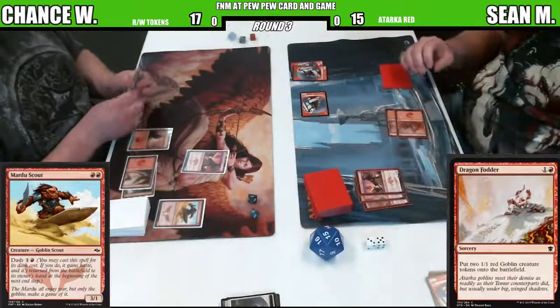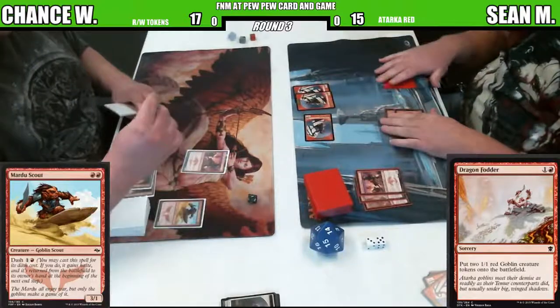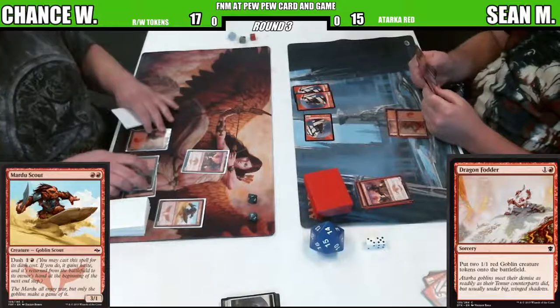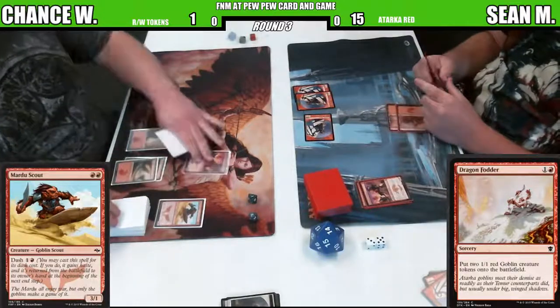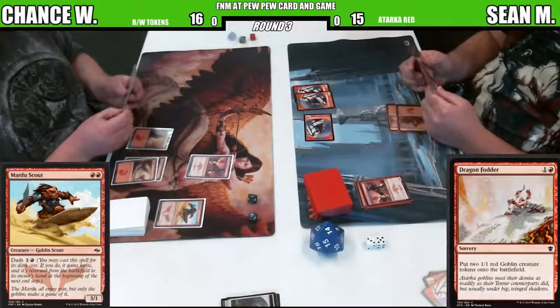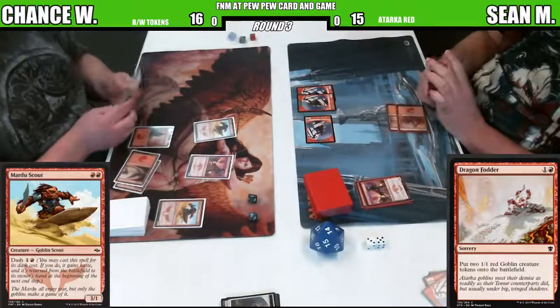It looks like some blocks on the board. Going to lose. Chance is going to take one damage in the process. Hey Chance, what's your life total at? 16. Okay, just making sure. 16. Mardu Scout is off the board as soon as he came in, pretty much.